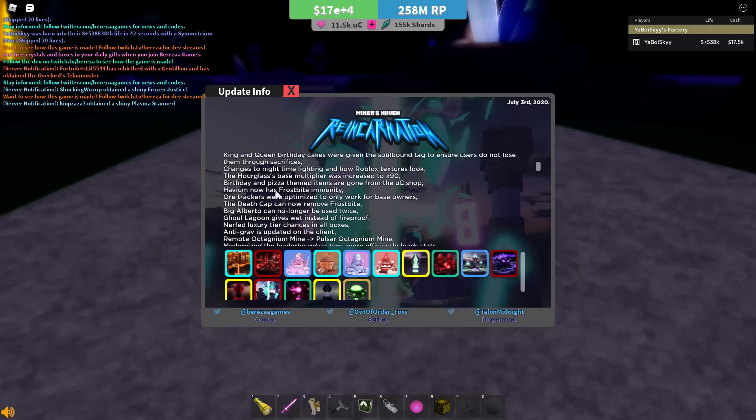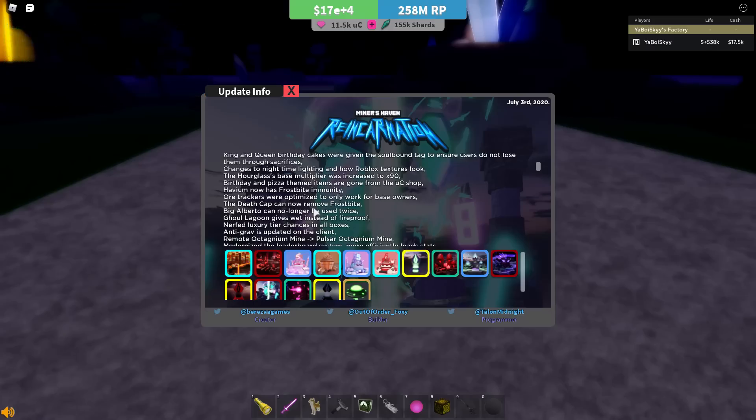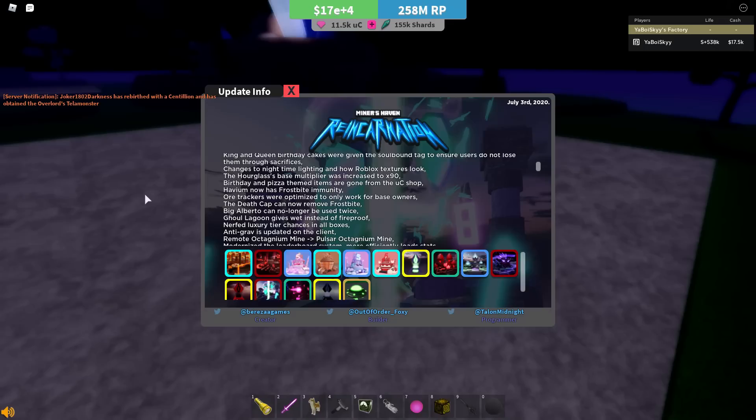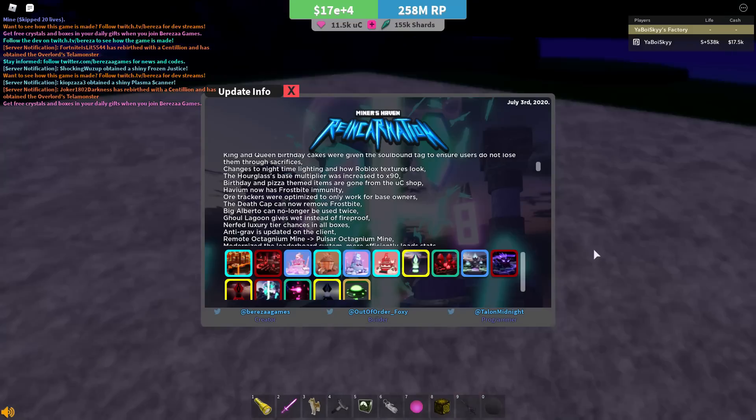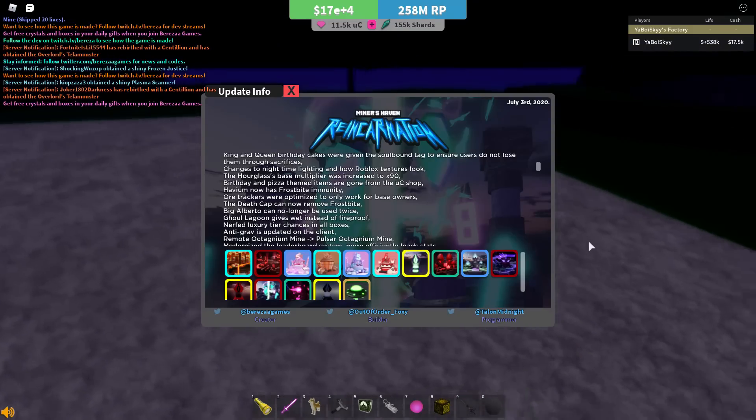While the birthday event is still going on, all the birthday and pizza themed items are no longer in the UC shop. Birthday boxes are still around and you can still get these items, but they're not in the UC shop anymore. Not a big deal for the smart people who didn't waste all their UC on them. Avium now has frostbite immunity — another small buff making it ever so slightly better. Wouldn't be surprised to see people starting to switch to it, though I personally don't think it's worth using.